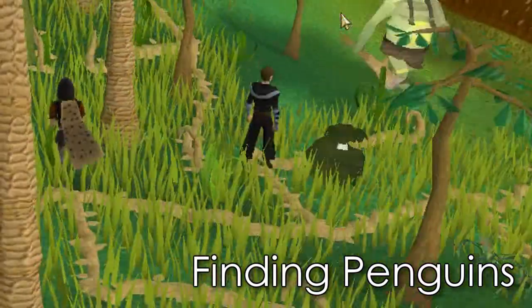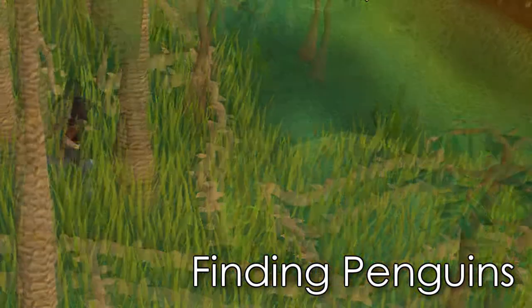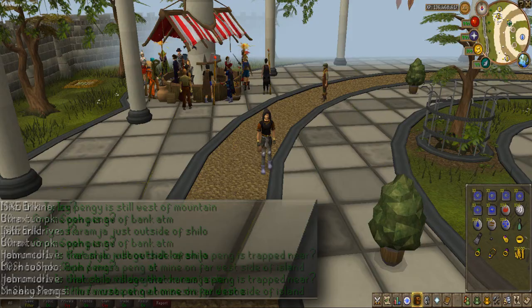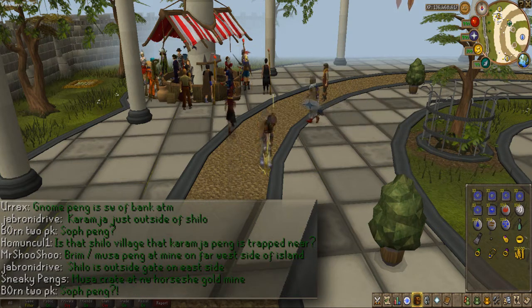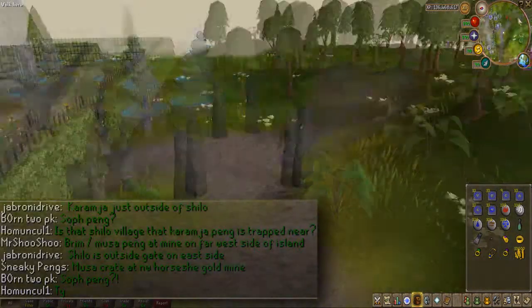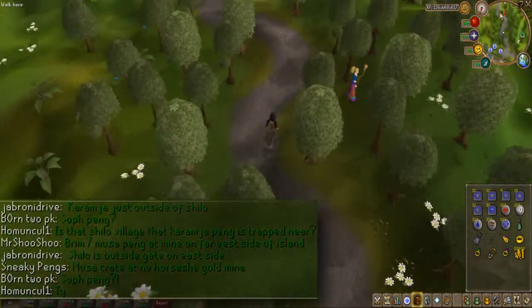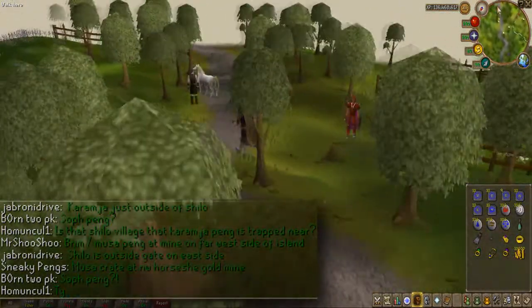Let's get down to finding penguins. If you have done the quest, you can find a polar bear in a well. Navigating through the friends chat could be a little bit tricky, but all you have to do is look out for directions of penguins — and there are a ton of them, so just do not even worry. The first one I saw when I was actually here, I saw a moose crate at Northwest Horseshoe Gold Mine, and that's exactly where I went.